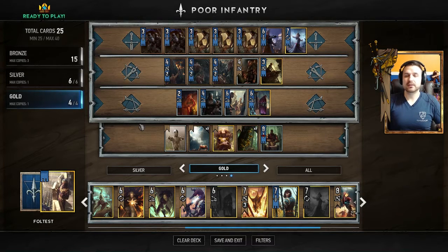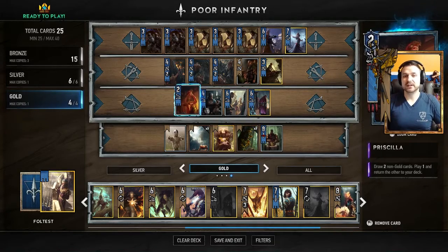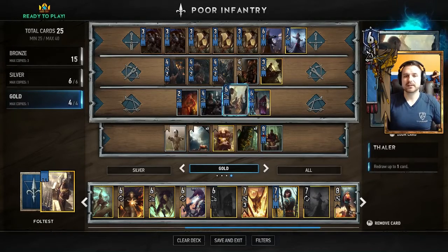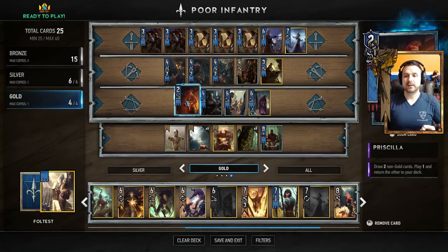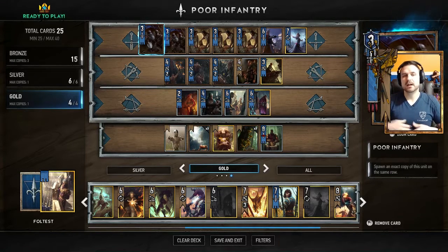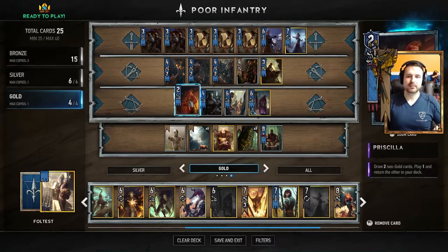For the silvers it's a pretty standard Northern Realms lot. We're running Prince Stennis for the advantage, along with Priscilla, Nenneke to get back our infantry or something else, Thaler for the redraw, and King of Beggars because he always finds Priscilla — so it's a little deck thinning that fetches our good card draw. And Decoy, because Decoy is fantastic: if you buff up Poor Infantry and decoy one and replay it, you get copies of it — just another way to abuse the deck.